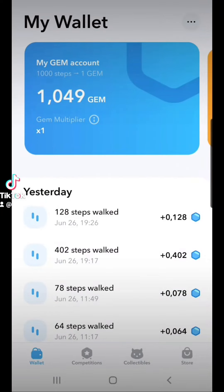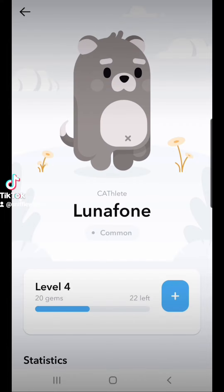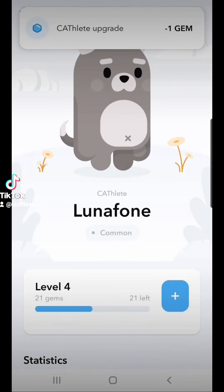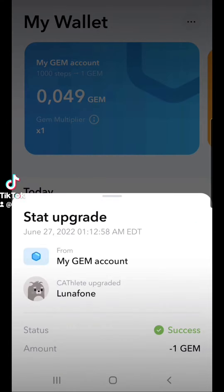Let's take some steps to level up to level 6. Once you reach level 6 your Cathalete will turn into an actual NFT for you to trade and sell on the market. Now let's use our gem to get one step closer to leveling up. When you use a gem on your Cathalete your stats increase by a little.